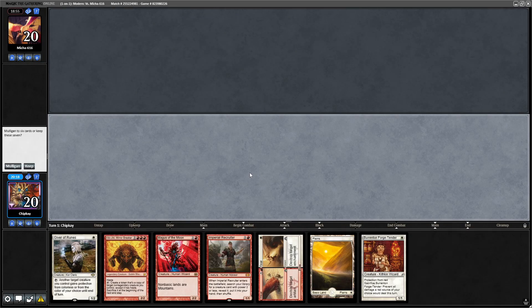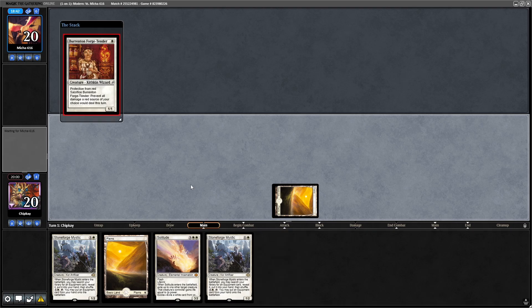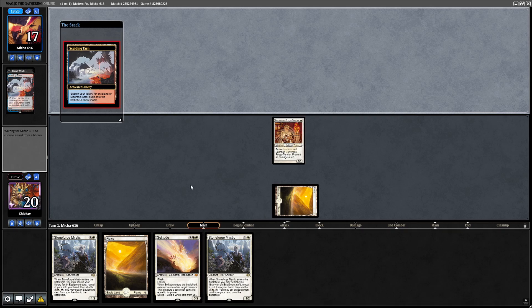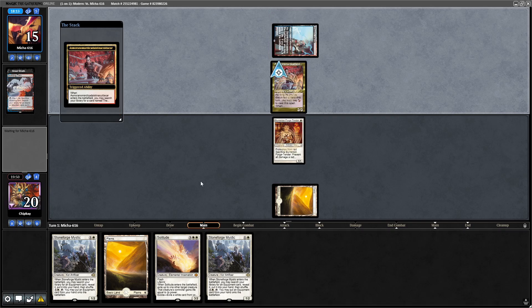We've won the die roll, let's go first. Mulligan — this one's better, let's keep. We don't need the second Plains. Plains, Burrenton Forge-Tender, pass the turn. Scalding Tarn, Street Wraith — cracks the Scalding Tarn. Steam Vents untapped. Asmo searches up the Cookbook. Go to my turn. Plains, Stoneforge Mystic — let's grab Kaldra here. Let's see what they do with Asmo before we Solitude.